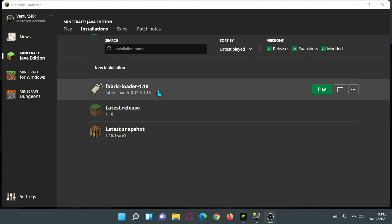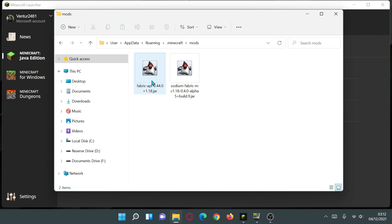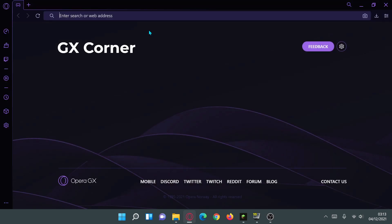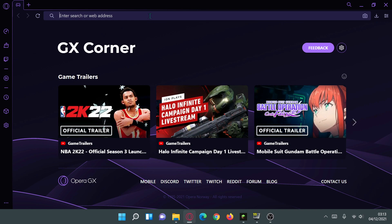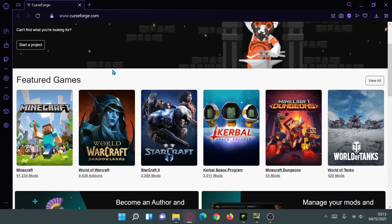If you haven't already downloaded and installed Fabric and Sodium, check out those videos first. In my mods folder I already have Fabric API installed and Sodium for Fabric version 0.4.0 alpha 5. Now let's go into our browser and head to CurseForge.com to download the Sodium Extra mod. Click on the Minecraft icon and you'll be taken to the mod pack section — then click on Mods.